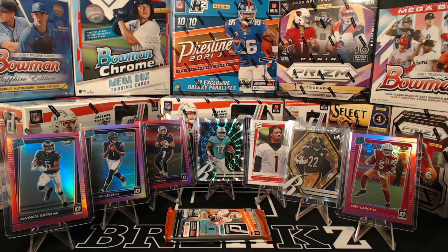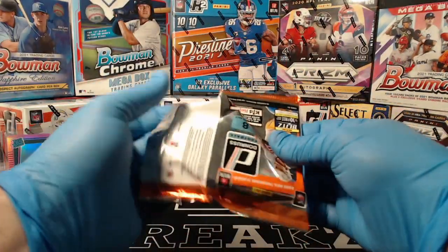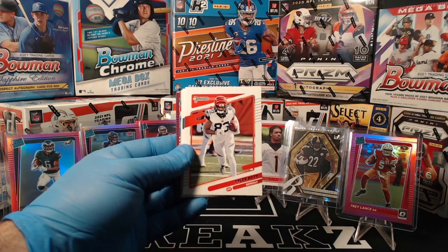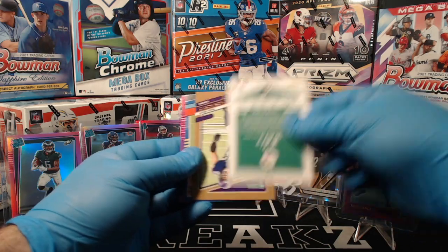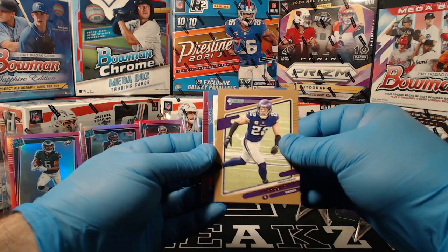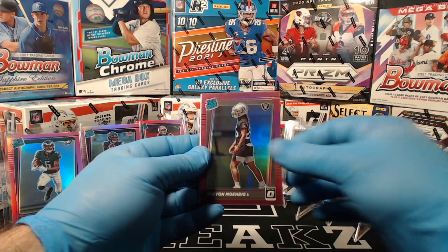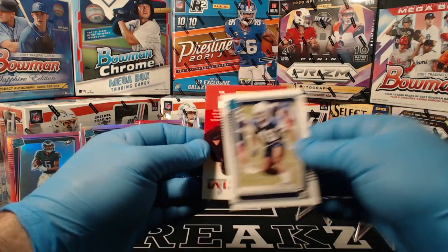Saquon's the downtown here. Josh Allen, Tyler Boyd, Jerome Baker, TJ Watt. Harrison Smith bronze press proof. Drew Lock Donruss 91. Trevon Moehrig pink optic for the Raiders. And Jabril Cox rated rookie for the Cowboys.